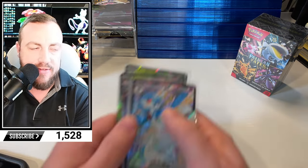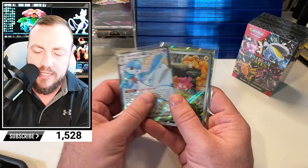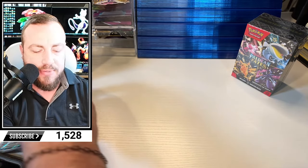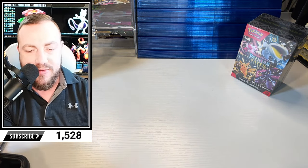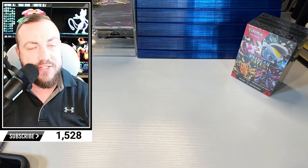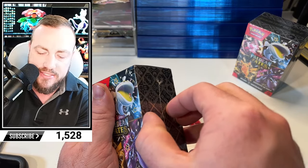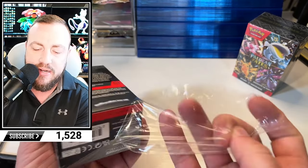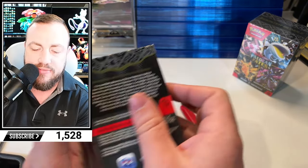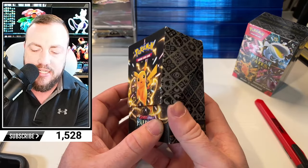A couple of these are going in the other binder giveaway. The first duplicate goes into a different binder. These will actually all go into my other binder. And then as soon as I complete the set, I give that other binder away — whether it's 70, 80, 99% complete. We got a pretty good start on it, though it's a big set.